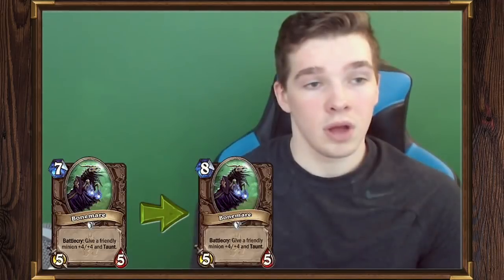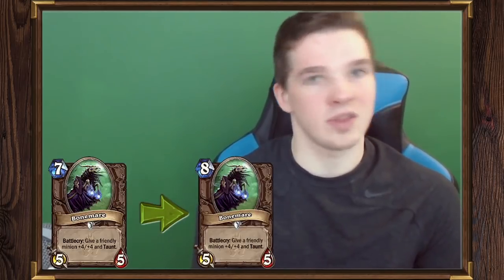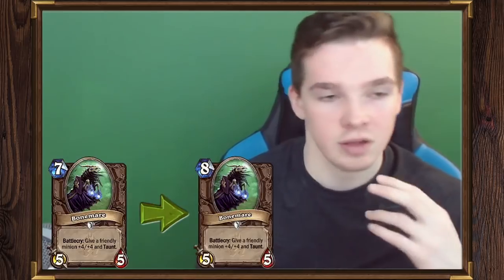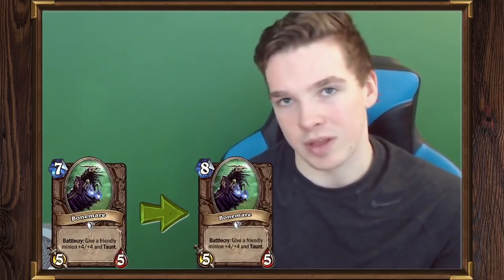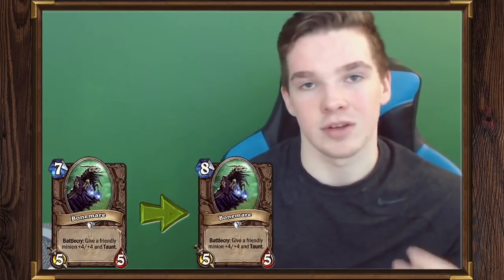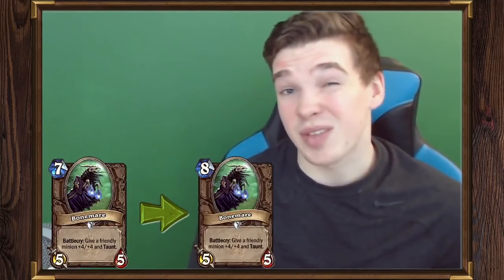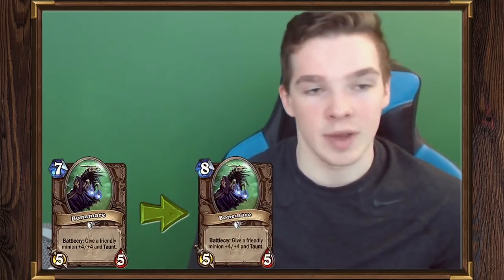First up, Bonemare. I don't think there's really too much to talk about here. This card was used in some tempo rogue decks occasionally in wild, but it doesn't really suit what wild's metagame is utilizing right now. There are no real curvy mid-range decks in wild — it's mostly fast decks, combo decks, and control decks. The mid-range style of dropping a six-drop like Kirin and then playing Bonemare on seven, like tempo rogue in standard, just isn't a thing in this format. We have Dr. Boom in the seven slot, so I'm not too worried about losing Bonemare. Eight mana Bonemare is fine with me.